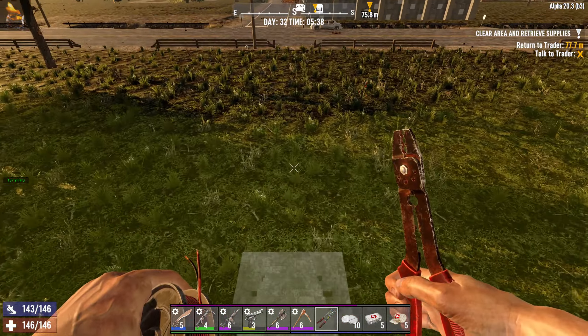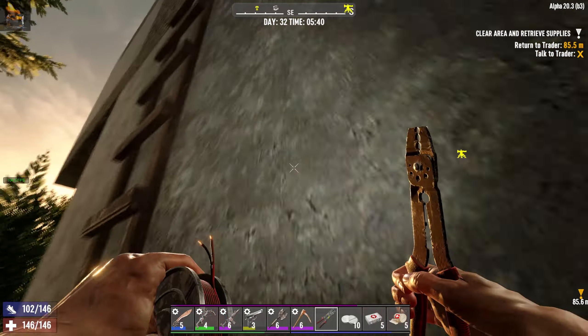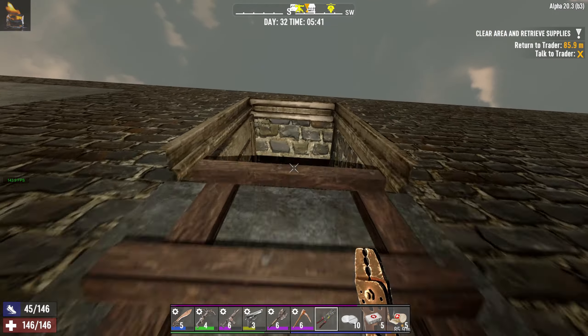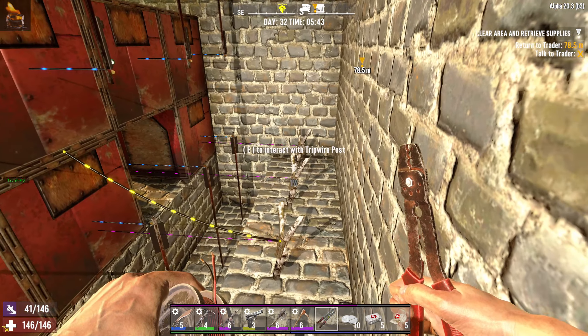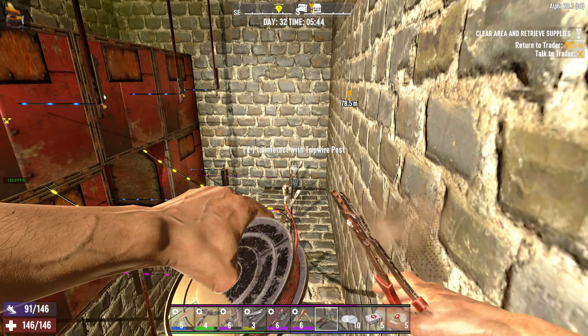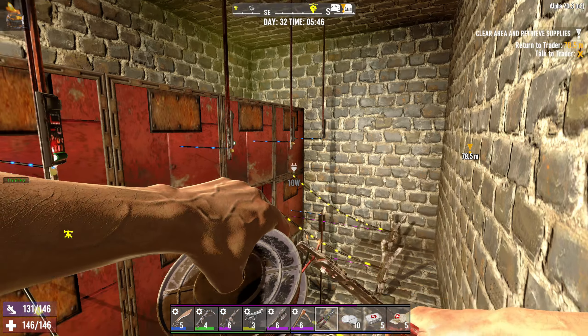I don't know why my building keeps disappearing like that — I'm convinced there's something wrong with the distant rendering. Let's check the options. Dynamic mesh is on, mesh quality... I thought that was supposed to enable distant rendering of player-made structures, but I guess not.